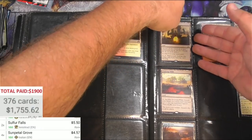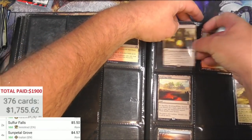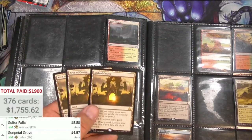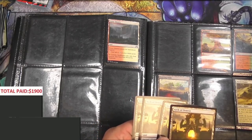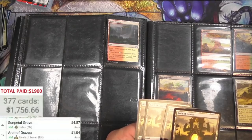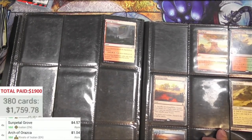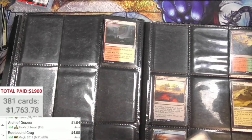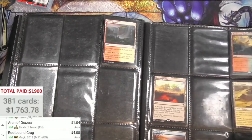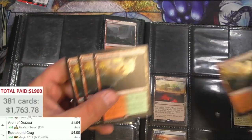Arch of Orazca — four of these at $1.85, promo pack? No, it's just a regular — they're a dollar. Root Bound Crag, but it's in another language — must be Japanese or Korean, I'm not sure. It's four bucks each, I'm going to count it. Here's one I can read — the dinosaur art on the back. Got four of these.